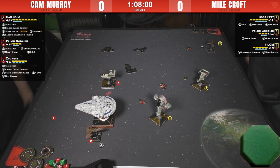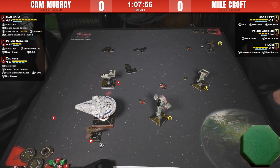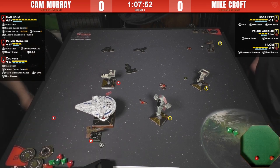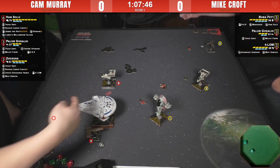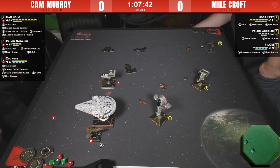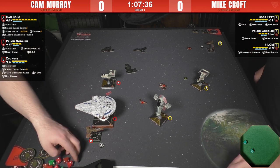When Trick Shot came out one of our OG 1.0 players, Nick Harry, used to love running a trash Dash list — Dash with Trick Shot and Lando with Rigged Cargo Chute. He would build a little debris cloud and sit Dash in the middle of it, continually firing through Trick Shot forever. This is almost exactly what Cam's got set up here. It looks like Han just did some damage.